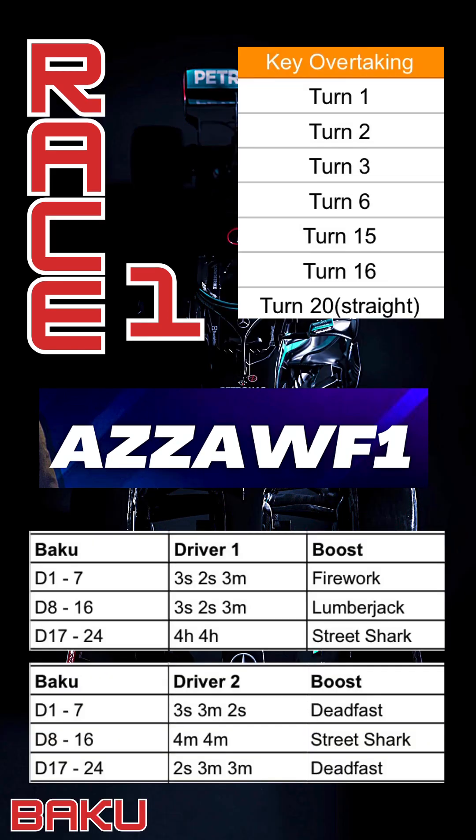In Baku, turn one on that big long straight into the first corner is a great overtaking spot — one of the best on this track — and also into turns two and three. Turn six you can sneak by as well, but sector two at Baku is very hard to overtake, so predominantly you want to be conserving there. Turns 15 and 16 are the penultimate corners before the straight and you can get a good launch up the inside through those corners. Turn 20 is a little kink in the straight where you can absolutely fly when using boosts like Firework, Dead Fast, Lumberjack — anything with overtaking and speed.